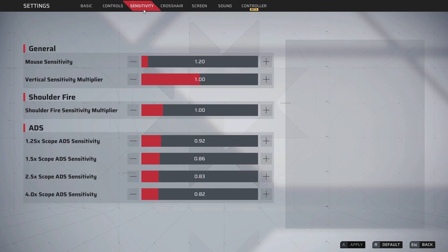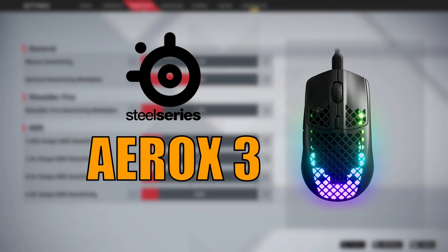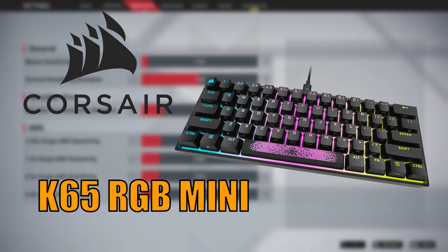Now for my sensitivity, let's quickly talk about my mouse and keyboard. I use the SteelSeries Aerox 3 mouse — it's an amazing mouse; ever since I started using it I cannot use any other one. For the keyboard, I use the Corsair K65 RGB Mini. It's amazing, with silver speed switches — it's my favorite.